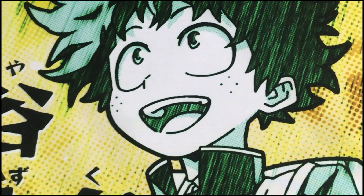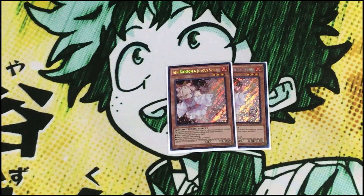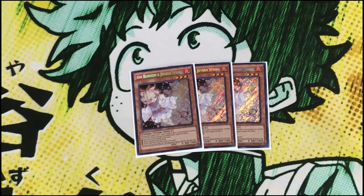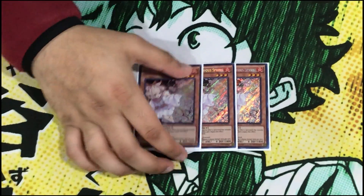Now moving on to hand traps — we play triple Ash Blossom and Joyous Spring. We play three because it's overall the most versatile hand trap in the current metagame. It can hit all sorts of cards: personal spoofing, Helixx, Circles, Ashes, Shaddoll Fusion — and this deck actually has a really strong matchup against Shaddoll. Ash is the most versatile option you have.